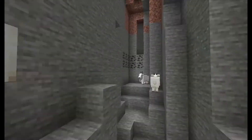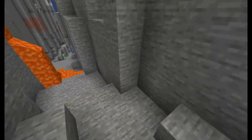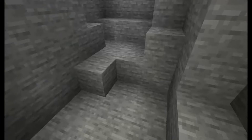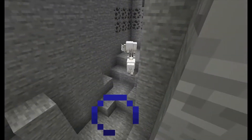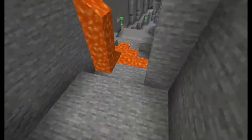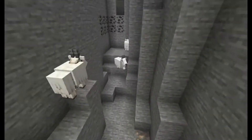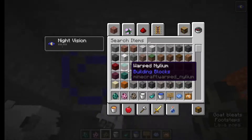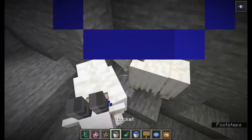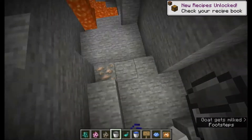Over here there's some naturally spawning goats. These goats are quite useful — they can headbutt things, and they sometimes just jump around. If you have them at your base they'll just roam around. You can also milk them with a bucket, which is a bit weird but just like real life.